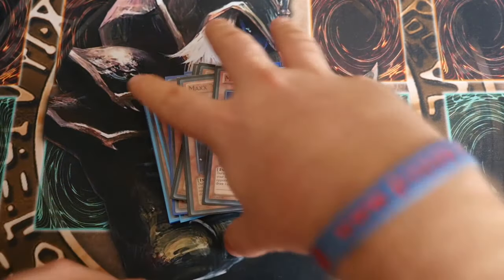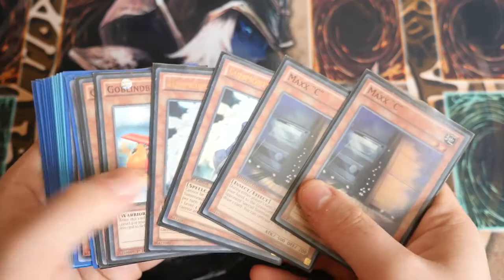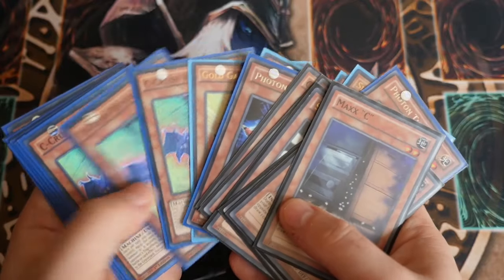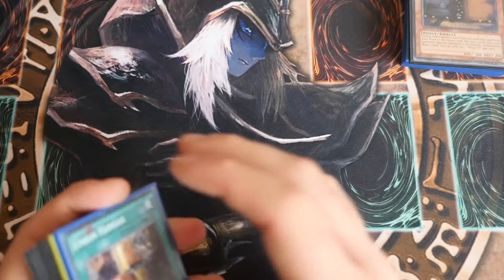And then Double Maxx C for draw power. So the monster lineup is relatively simple — it's mainly all cards that can help special summon level 4s and then obviously the machine engine for your Buster and all of that. That's it for the monsters, it's really simple, straight to the point.